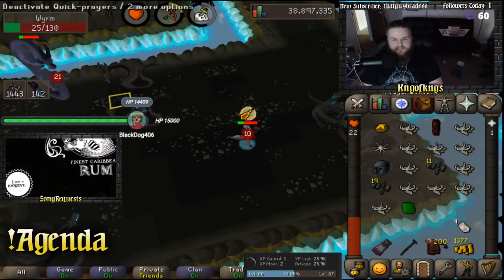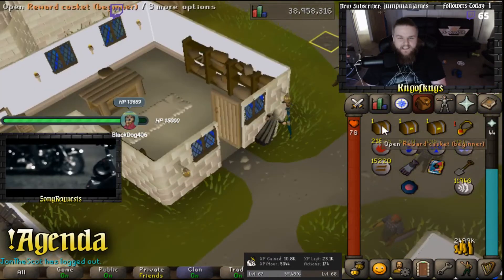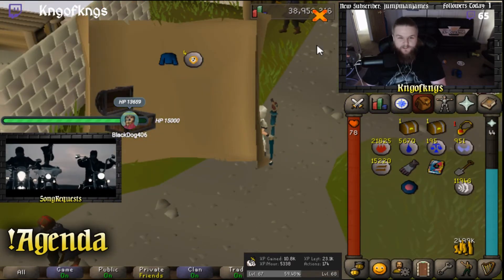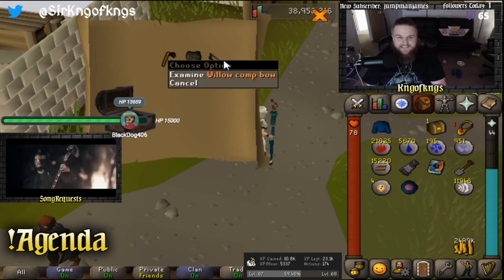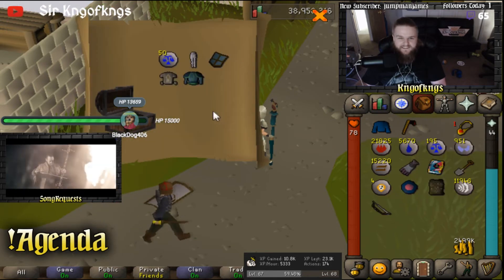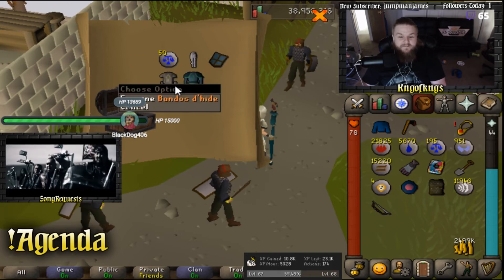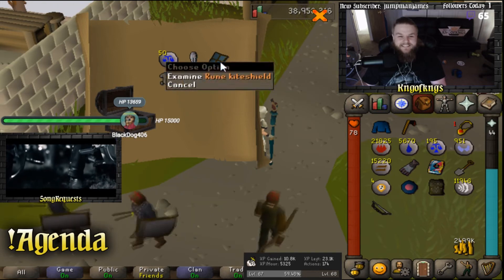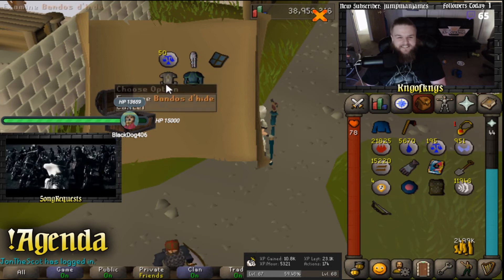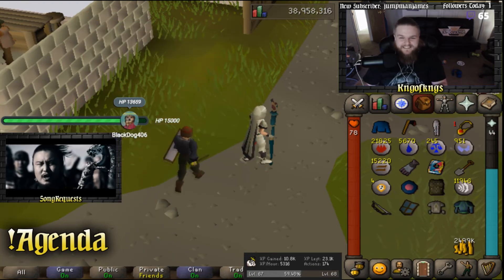Just got 78 hit points — was not expecting that. We got three caskets: a beginner, an easy, and a hard. Probably won't get much out of this beginner — blue wizard robe. Easy casket: a willow combo and some studded body. Holy shit, what a clue from the hard! Armadyl chaps, Bandos d'hide body which is an upgrade, and a Guthix plate body. Holy shit!